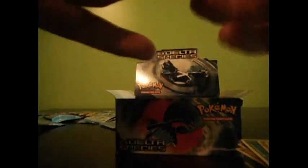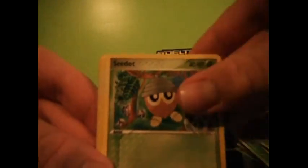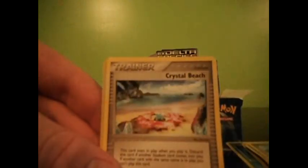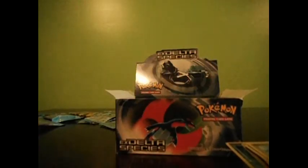Crystal Guardians. The pack was pretty much open since I twisted it. I have a Dusclops — see that? Snorlax, Squirtle, Spearow, Combustken, Crystal Beach, Spearow Reverse, and a Pelipper.